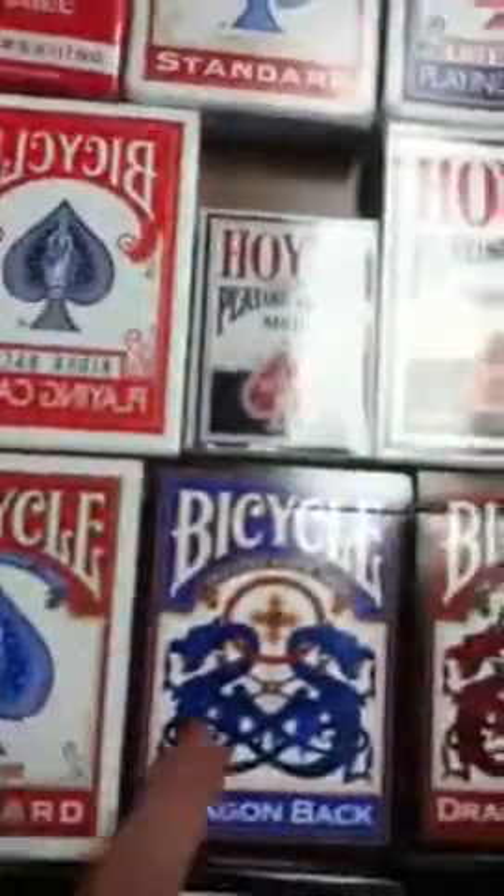Blue Masters Edition, Vintage Series Red, Shadow Masters, Orange, Fuchsia, Rainbow, Red Dragonback — two of those — Blue Dragonback, and Mental Photography Deck.